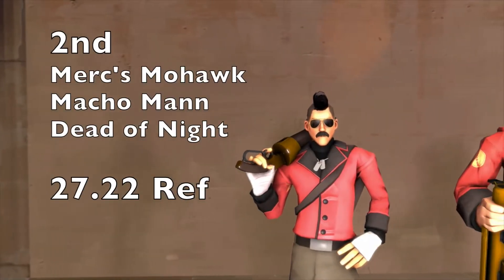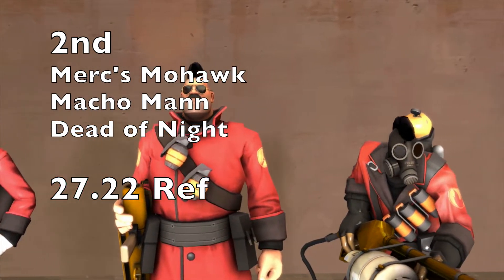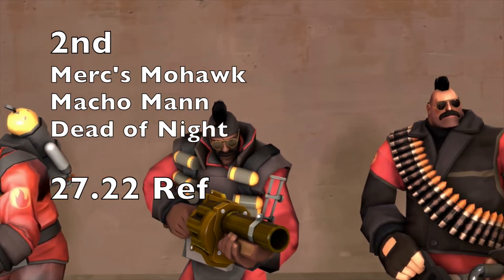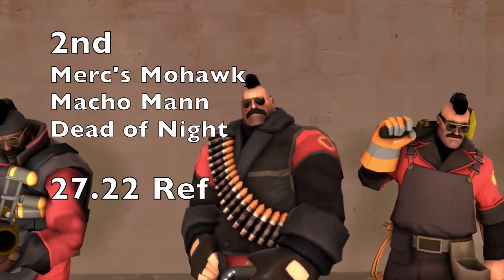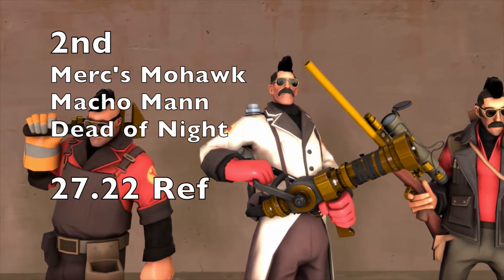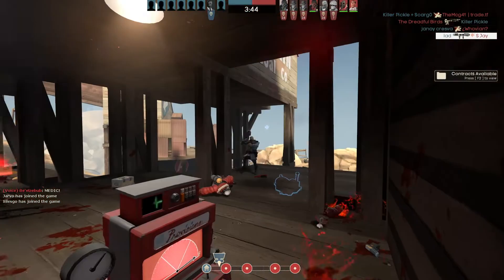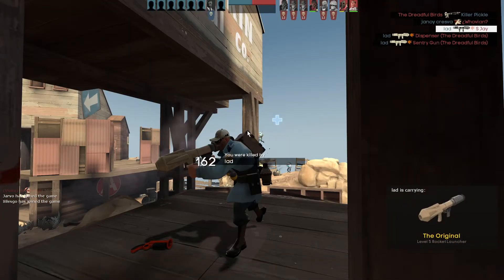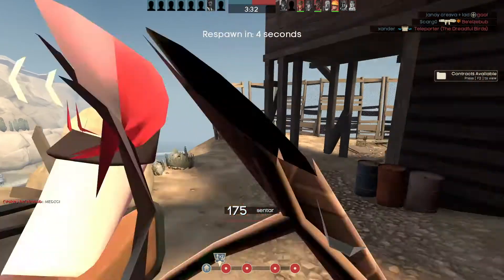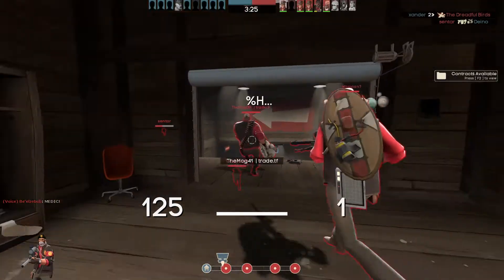In second place, one of my personal favorites: the Merc's Mohawk, the Macho Man, and the Dead of Night, coming in at 27.22 refined. The only thing holding it back from first is that you can't use the Macho Man on the Pyro. However, you can still combine the Dead of Night with another facial misc on the Pyro. It looks especially good on the Spy, which you would have seen at the end. The Dead of Night is also personally my favorite all-class body misc.